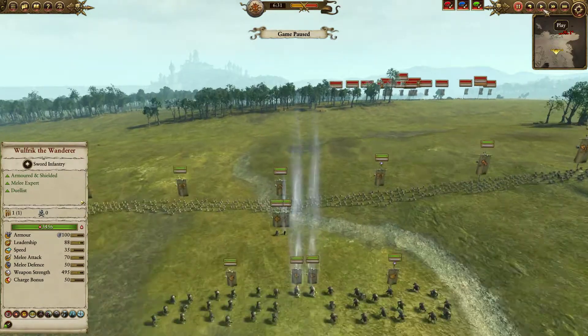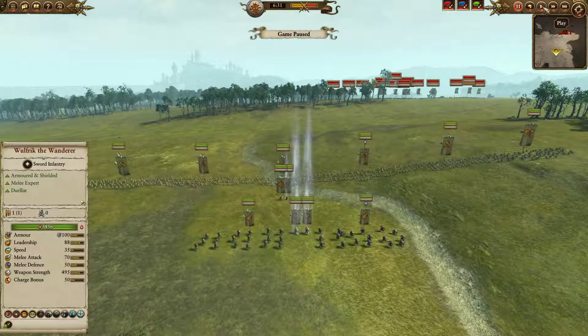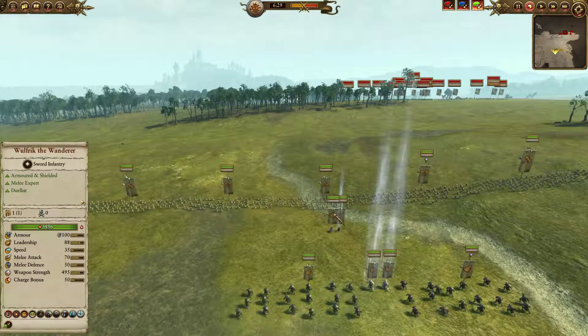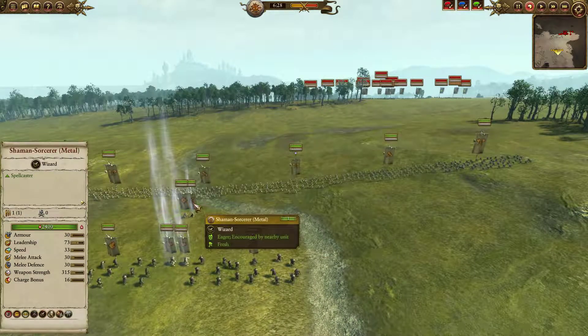So I wanted to give some of these units a try, see how they would work out in quick play and see how influential those changes really were. Here you can see my comp — going to be throwing in slow-mo a little bit early on. Running Wolfric on foot, just to make him a bit more survivable. Obviously Empire can bring a lot of skirmish units and I don't want to get deleted.